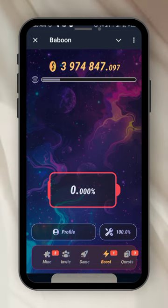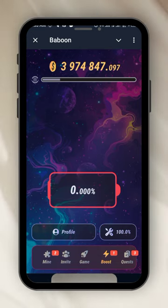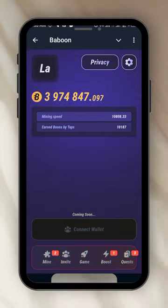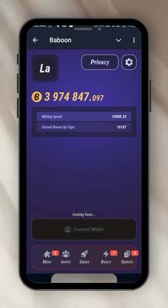My battery is depleted. You can see the battery here and the level I'm in — it's on 0.00. So I'm going to boost the battery. Under the battery is my profile. If I click on my profile you will see my name, the privacy, the settings, the amount I have farmed. The mining speed is ten thousand eight hundred and eight point three three, and I earn Baboons by taps — ten thousand one hundred and eighty seven. The other things were from tasks that I did. Connect wallet is coming soon.